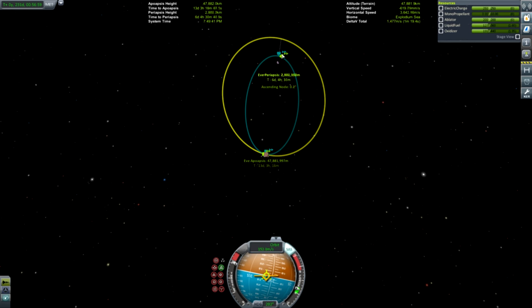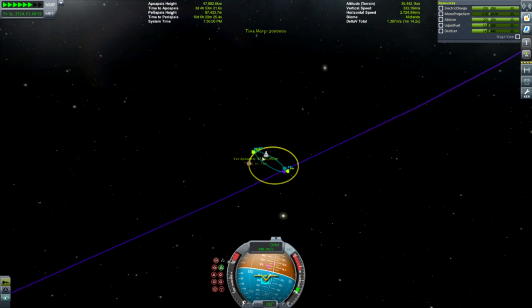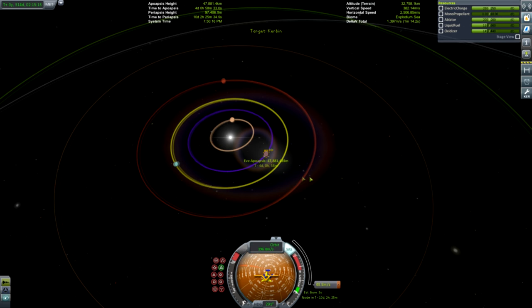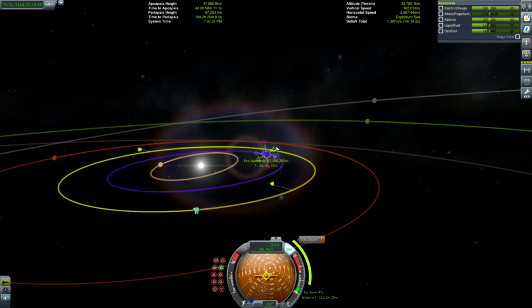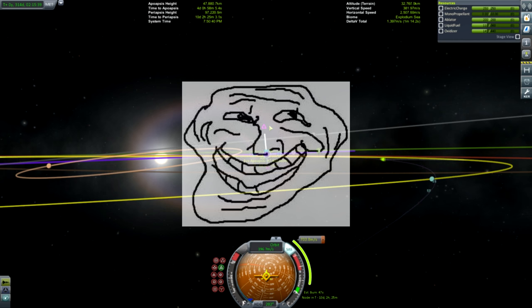What I'm doing here seems counterintuitive - I'm lowering my periapsis and slowing down in order to get close to Eve, when really we want to be escaping to Kerbin and accelerating. But we're using Eve's gravity to save ourselves a lot of delta V. This is called the Oberth effect - you can Google it if you're interested in the orbital mechanics. We're getting a pretty awful Kerbin encounter but we've got loads of delta V.